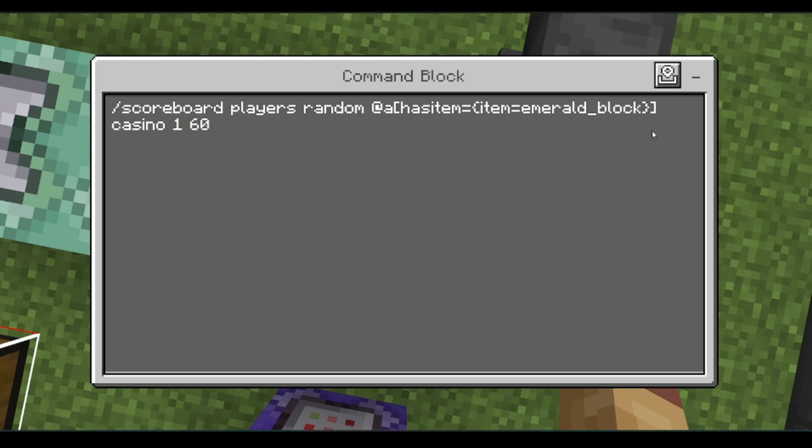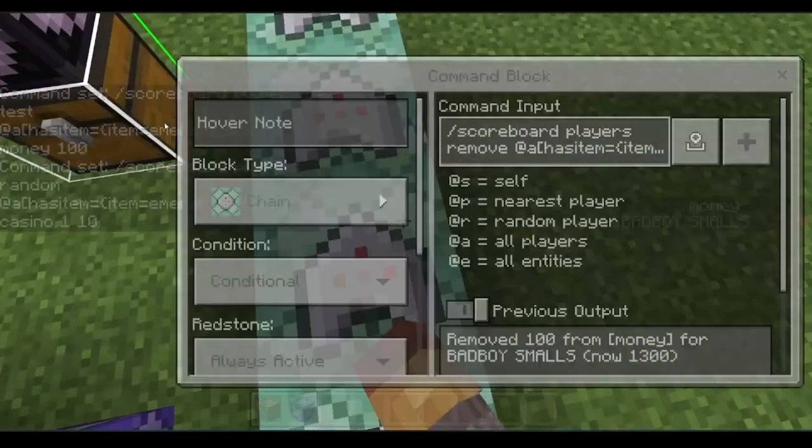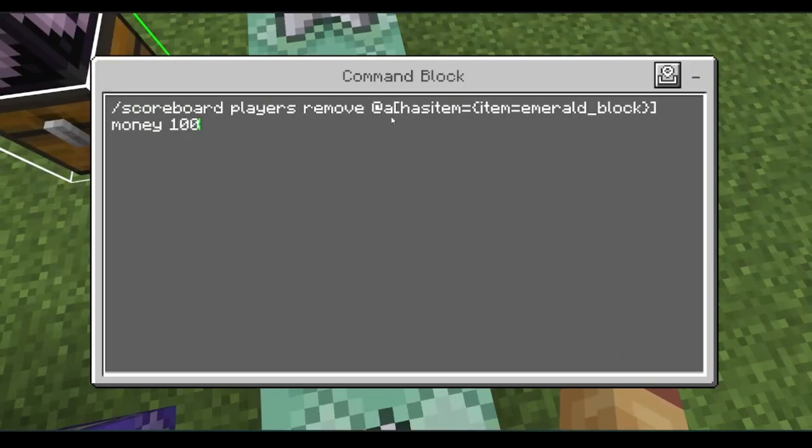You can change the range as high as you want. For something rare, use one to a hundred. I'm doing one to ten — it will pick a random number in that range. You can pick, say, five. Then: scoreboard players remove @a has_item equals item equals emerald_block — add the name if you set one — and money, a hundred.